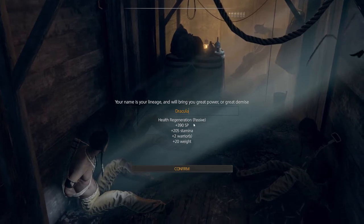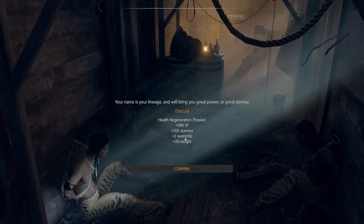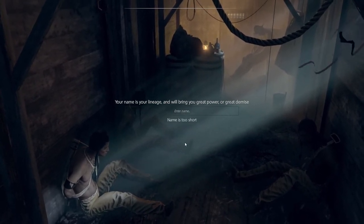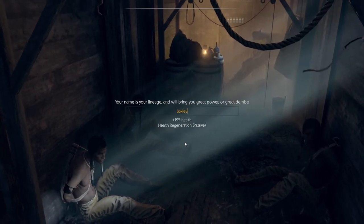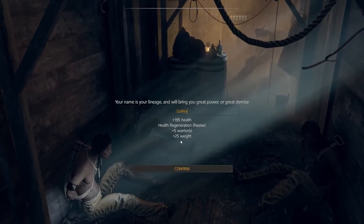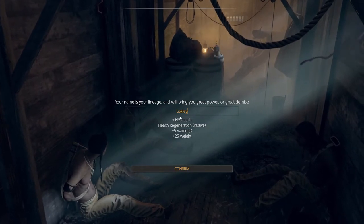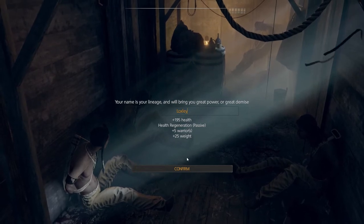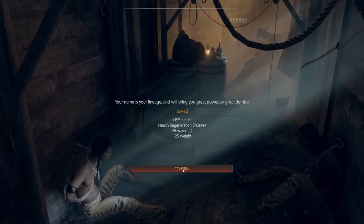With Dracula you also get some skill points, additional stamina, more warriors, and some weight. Recently I've been playing with another name that has an even bigger weight bonus. As I explained, weight can make a big difference here. This one also comes with additional health, health generation, and five additional warriors to start with. I'll start with this.